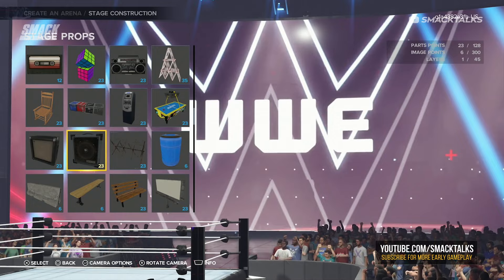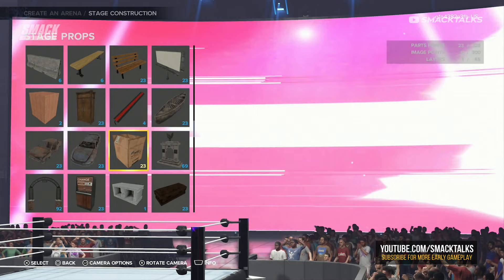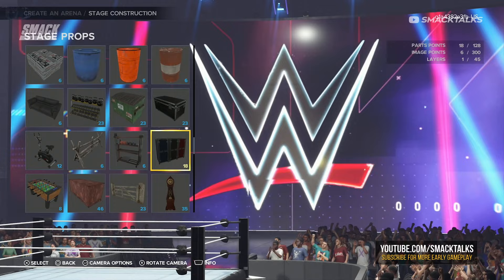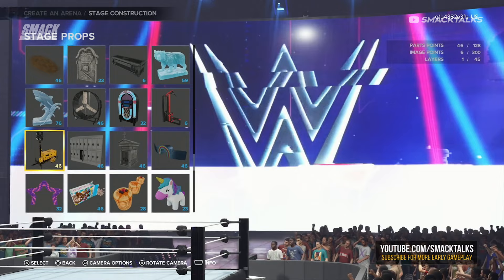Saving the best to last, the biggest updates to Create an Arena come in the stage props section, as this year sees the addition of 92 new options. A lot of the new additions can be recognised from past games — we have parts taken from the New Day Arena from 2K20, like the giant box of Booty-Os and the giant stack of pancakes, along with graveyard elements from the 2K20 Brawl Arena. Also included are a lot of items from the backstage area, such as equipment boxes, lockers, and exercise equipment — a lot of which seem like odd inclusions for stage designs.